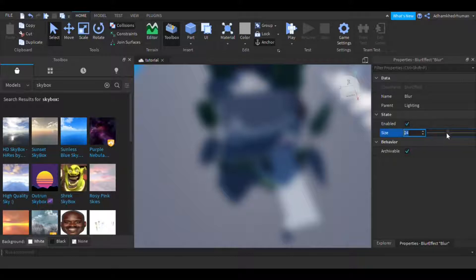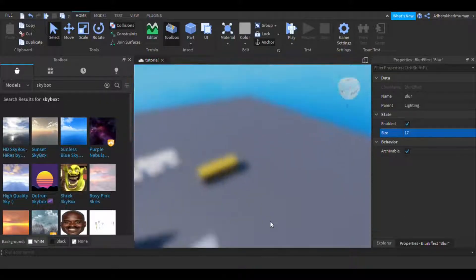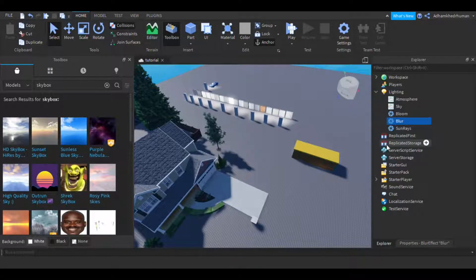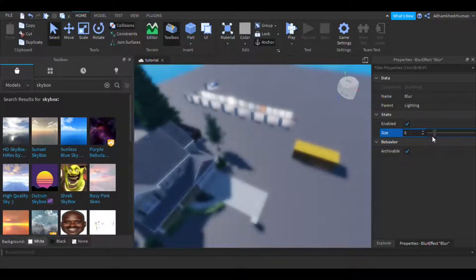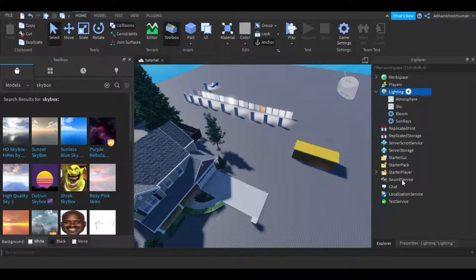This effect is called Blur — obviously it makes everything blurry. If that's what you want, go ahead. Maybe you can script it so it only blurs in certain occasions — like `lighting.Blur.Size + 1` in a script or something. I'm not using it in this game but I use it in my other game.